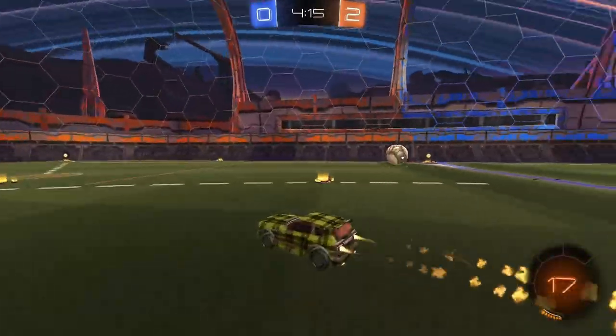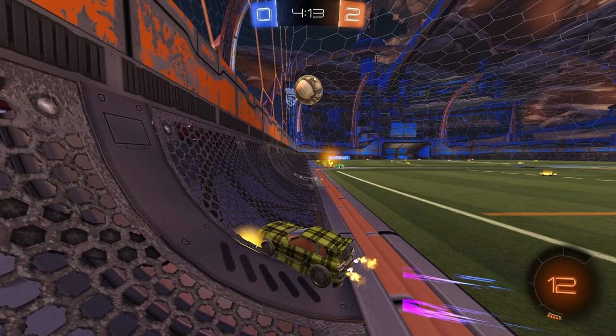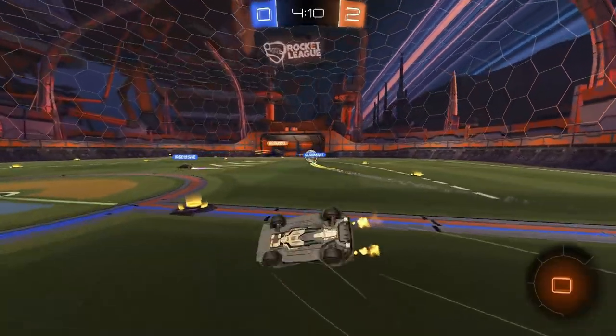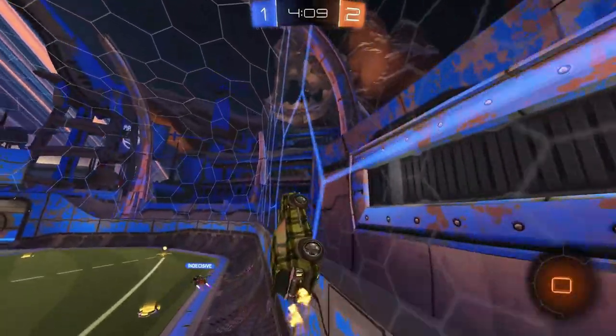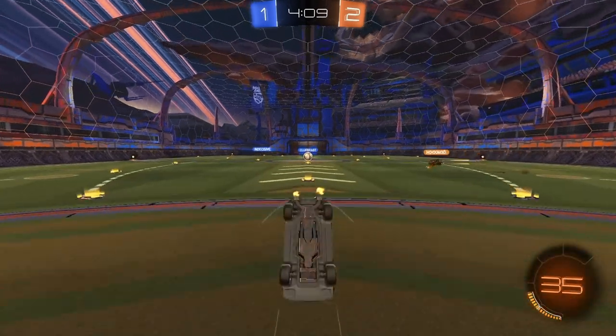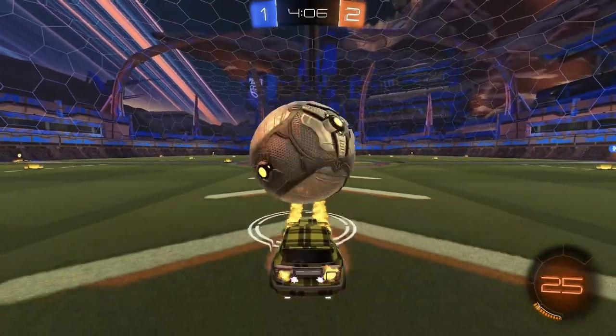It should be very easy to read that he's going back because you can see his car is facing backwards from a long ways away. I don't need to hit this. I could just drive down from the wall, but instead I end up passing it to them and they score off it.